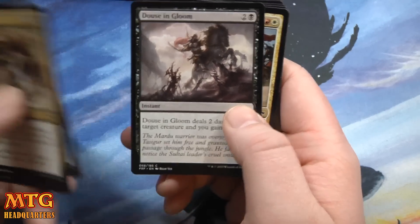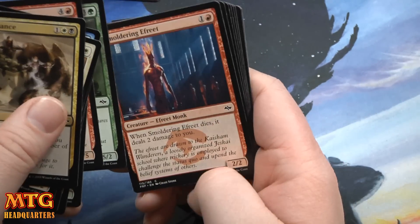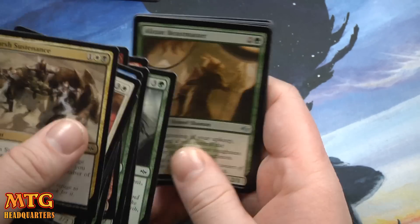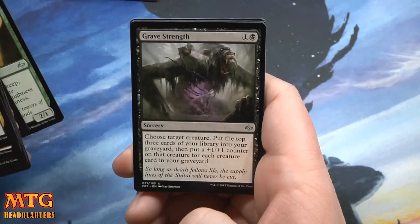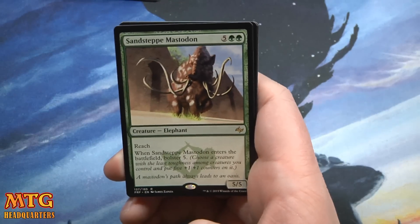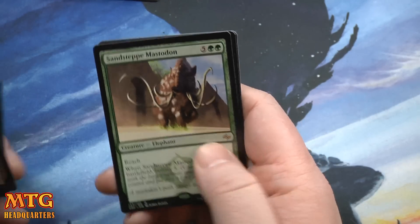I already see some playables for this deck. Douse in Gloom is pretty good removal in limited anyway. Turn to Earth is a nice sideboard card for draft. Obzom Beastmaster, very good. Grave Strength. Mind Scour Dragon — uncommon Blue Dragon. And a rare: Sand Steppe Mastodon. This one could go right in the deck — seven mana, 5/5 with reach, and when it enters the battlefield, Bolster 5.